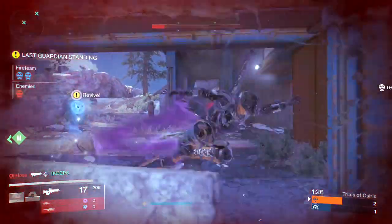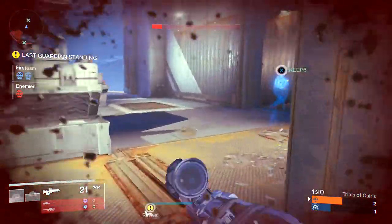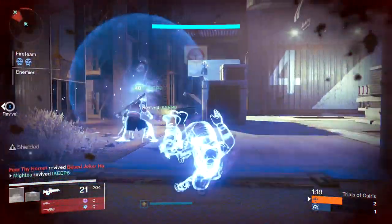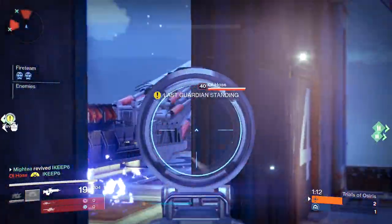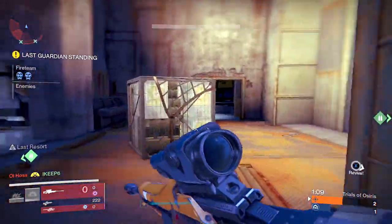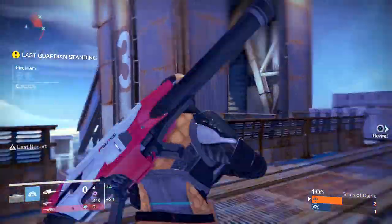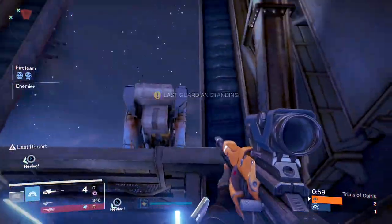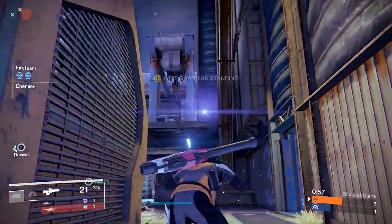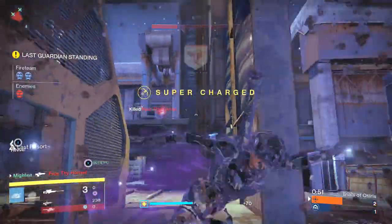Number seven: be decisive. At some point during the trials run you'll be the last Guardian standing. For the last Guardian standing, it is best to choose a course of action and do it quickly. If it means going in for a trade, so be it. If you're going to make a play with a super and push a revive, go for it, or consider performing a tactical suicide by jumping off the map. The important thing is to act quickly, as this limits the enemy team's super build-up. While you're playing cat and mouse, the enemy team will have three players recharging supers or farming special ammo, which could cost you the next three rounds. Don't let that happen.